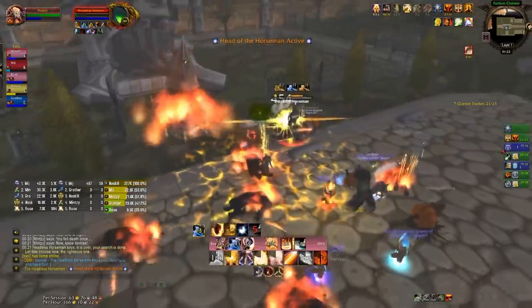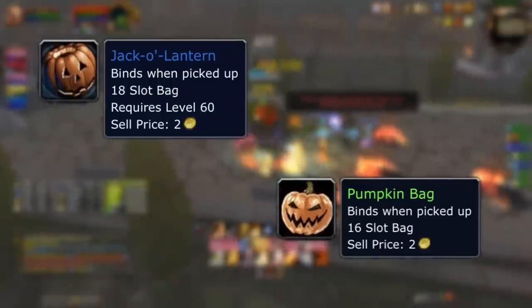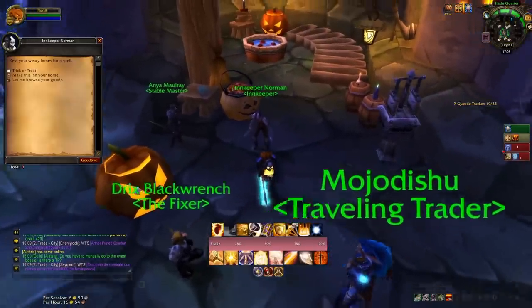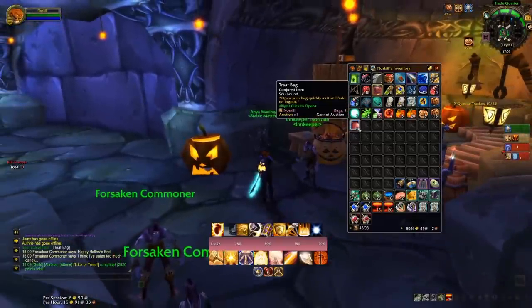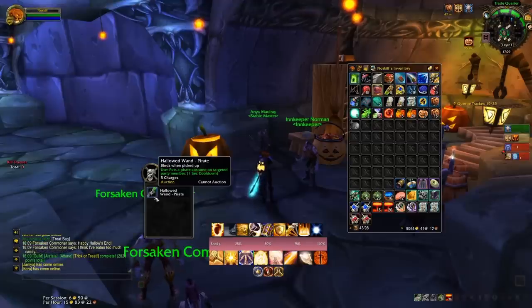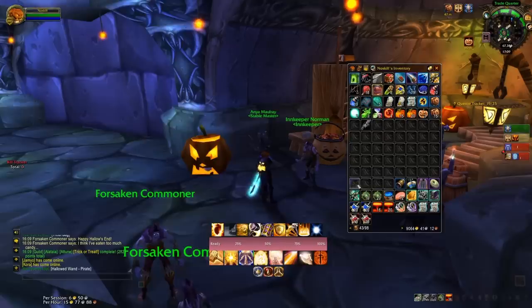If you haven't got particularly good bags, it's worth mentioning you can get a Jack-O'-Lantern, which is an 18-slot bag that drops from any level 60+ mobs, and Pumpkin Bags which drop from any level 50+ mob. Most of the achievements revolve around trick or treating — once an hour you can talk to any innkeeper and either be tricked or treated. Ideally you want to be treated. If you're tricked you just get transformed into something for a couple of minutes, which is pretty annoying. If treated, you get candy corn, lollipops, candy bars, etc. — but what you're really after is flimsy masks and hallowed wands.